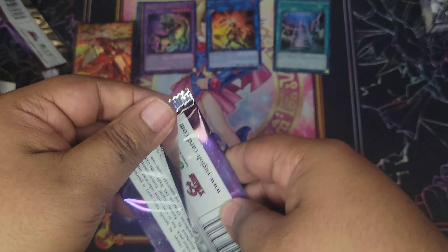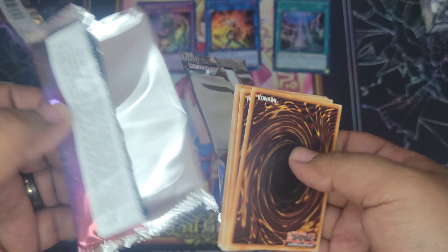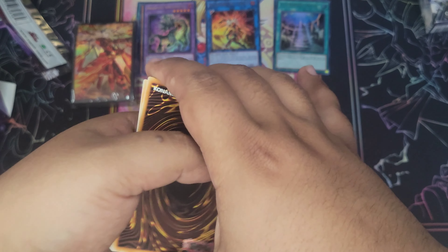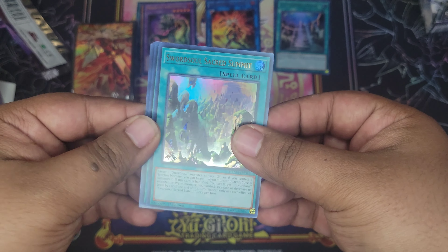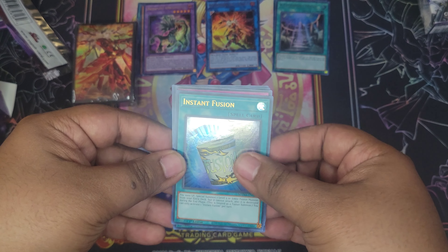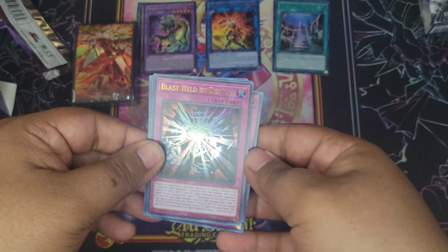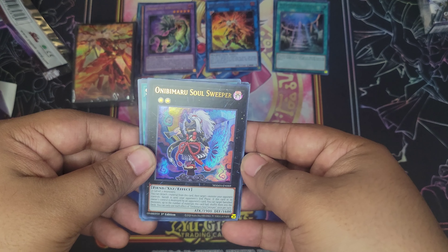Pack four. A Hero Lives, Sky Striker Mecha Shark's Cannon, oh nice - Evenly Matched, Kelbek the Ancient Vanguard - love this guy in Master Duel - and A Legendary Ocean.